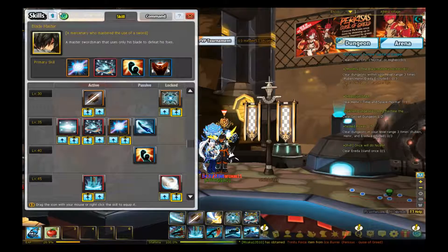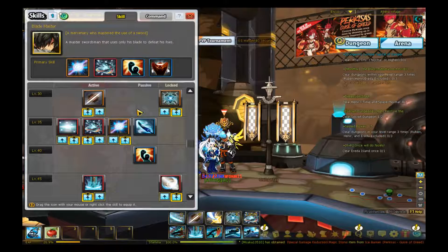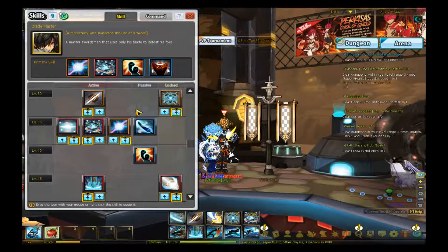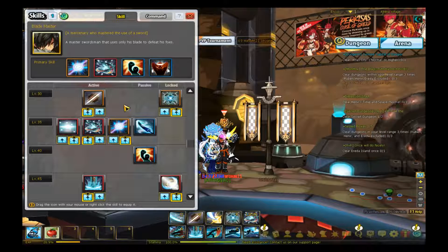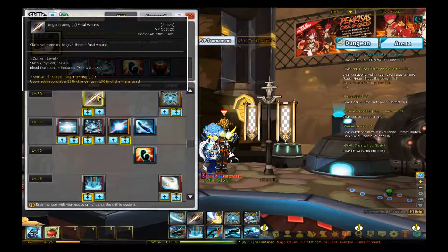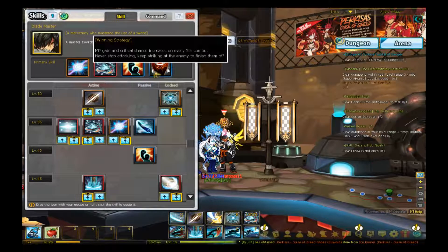BM is a middle-of-the-road kind of character, kind of like LK or RS. I know there's going to be controversy — 'he's so overpowered' — he's not. He just does a lot of damage, and people think high damage equals overpowered. There are a lot of other factors. Diabolic Esper back in Season 3 didn't do that much damage, yet he was top tier because he had a ridiculous amount of catches and atrociously disjointed hitboxes. Blademaster doesn't really have many disjointed hitboxes, other than Fatal Wound having a huge vertical hitbox.